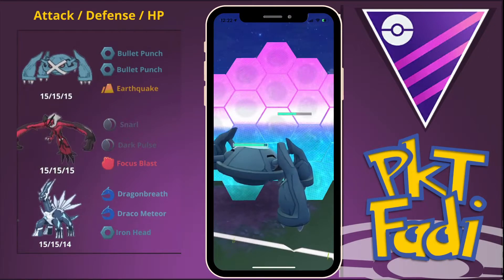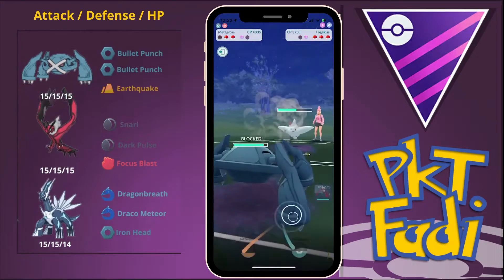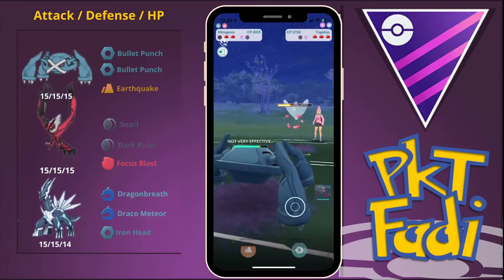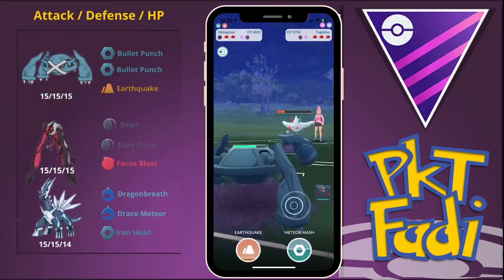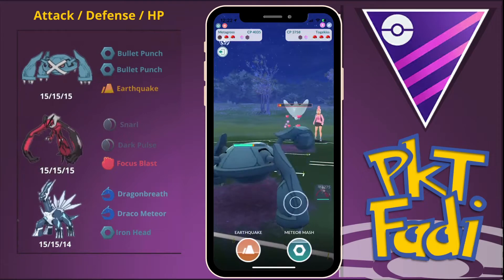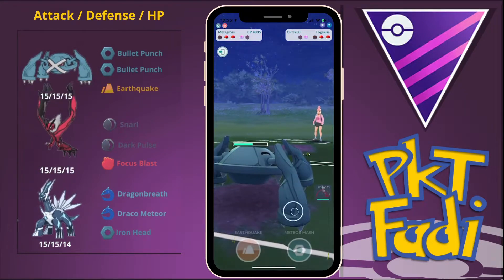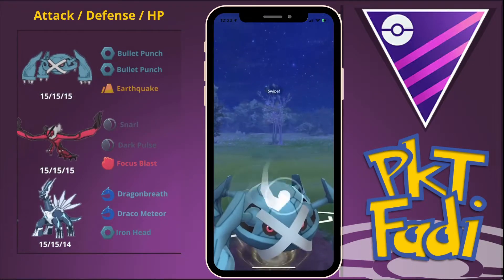We are going to shield up this potential Flamethrower — it was not a Flamethrower, it was an Ancient Power — but it's better to be safe than sorry. So we're going to start farming down the rest of this Togekiss's HP and build up to two Meteor Mashes, because I know my opponent is going to bring back in their Giratina Origin and we want to use up one of their shields and do a lot of damage.